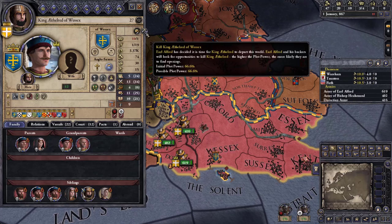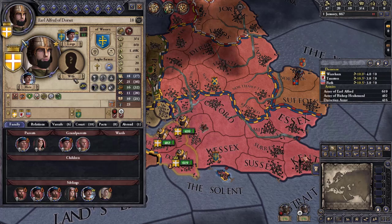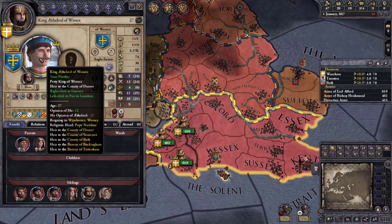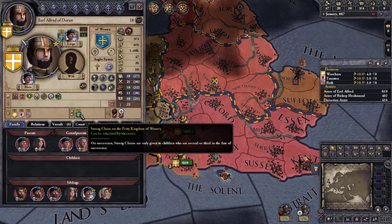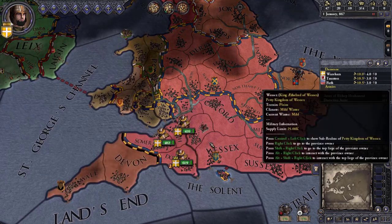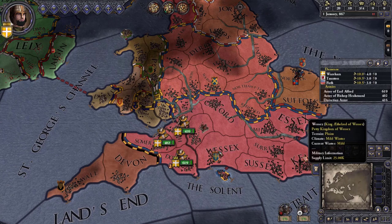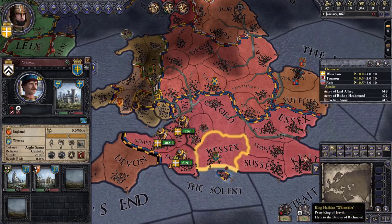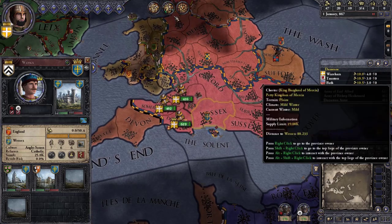I'm not going to play Alfred as that kind of character — he's gonna be fairly loyal to his brother. There is a chance I'd declare war and claim the throne since I do have a strong claim on Wessex, but I want to play it out first. We need to fight off these Viking invasions, as after these two wars they might come after Wessex, Mercia, or anywhere else — there are other Viking threats out there as well.